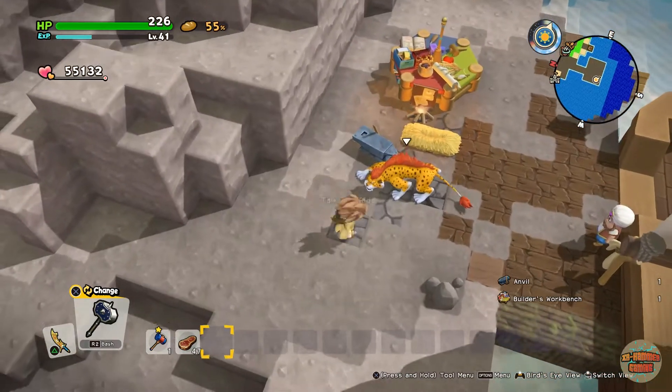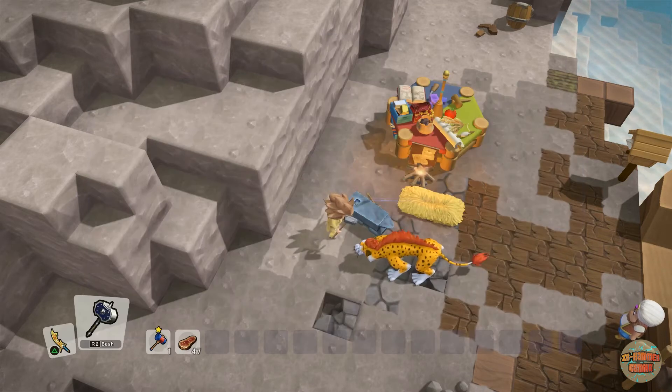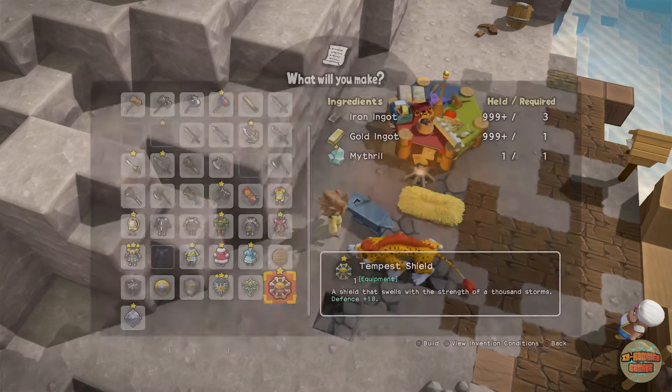So I'm back on the island, and as you can see in here, the Tempest Shield — it requires iron ingots, gold ingots, and mithril. Quite expensive for what it is, but it's alright.